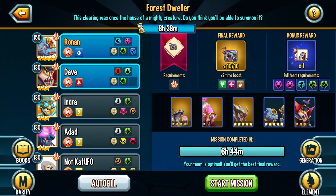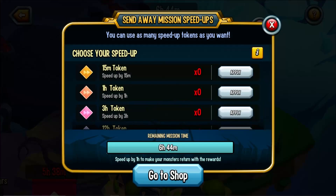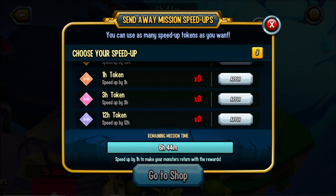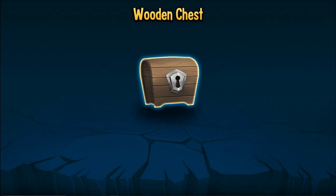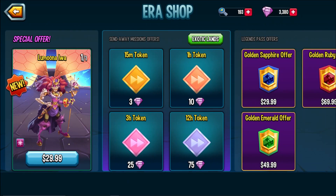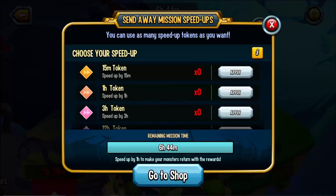Mission completed in six hours. Start your mission. It looks like you can speed up. Those PVP tokens — wait, these are different. I thought these were the PVP ones; I have so many of the PVP ones and I've never used them. So you can actually buy these with gems. You can speed your way through this. The 15-minute tokens you can buy for three gems, three hours for 25 gems.